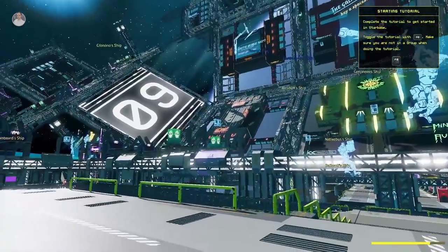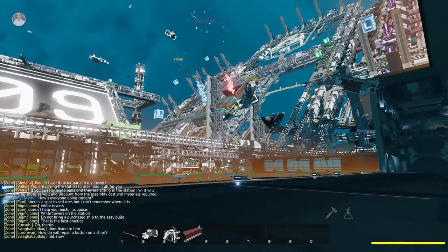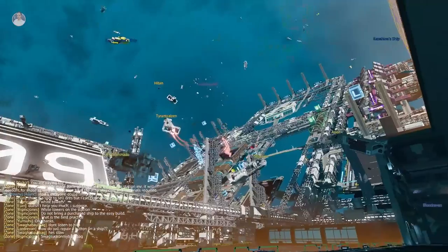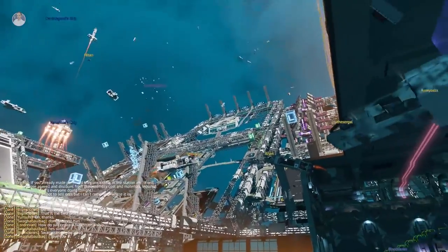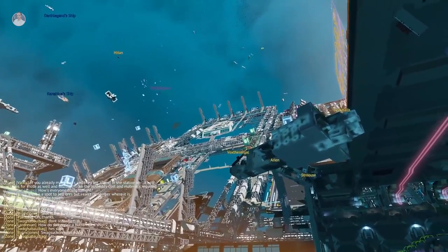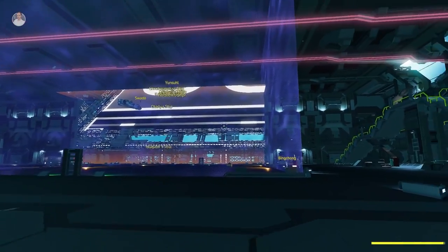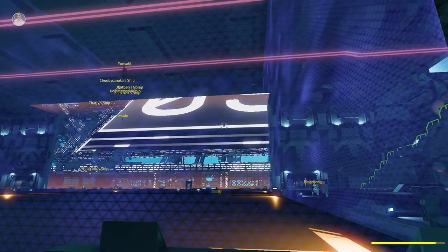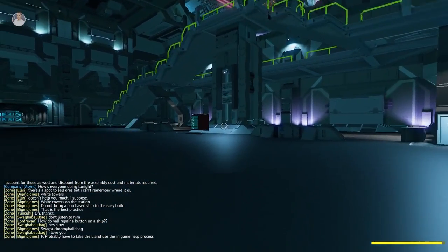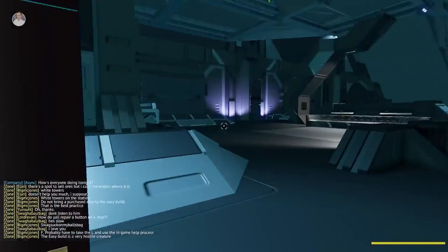We're here at the Easy Build Hole — look at all those ships, it looks so cool! As you come in, the big number sign is at the back. To your right there are stairs going up and going down, and right at the bottom is the spawn point. Just go ahead, click on it, and click bind.